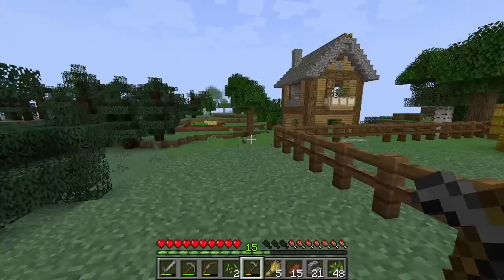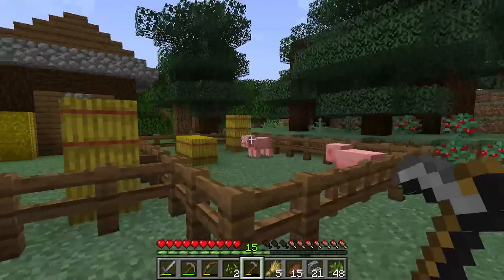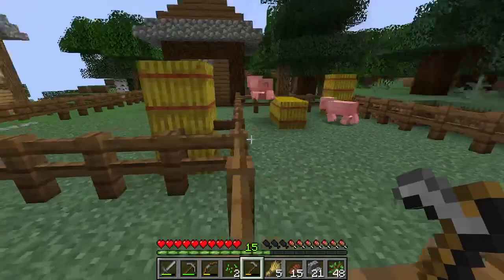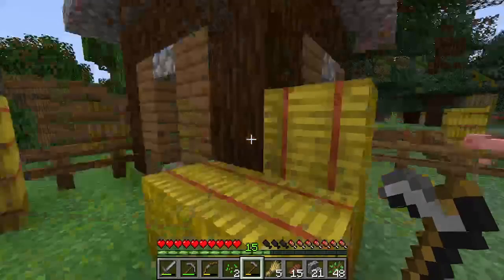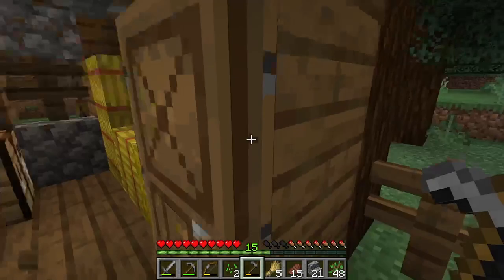We've actually managed to build ourselves a little animal farm and a small wheat farm for our food supply. This animal farm is more or less not just for food but for basically repopulation of the earth, if that makes sense. And also when we do get sheep, it's very useful for wool. This is my little hut and I hope you guys like the design.